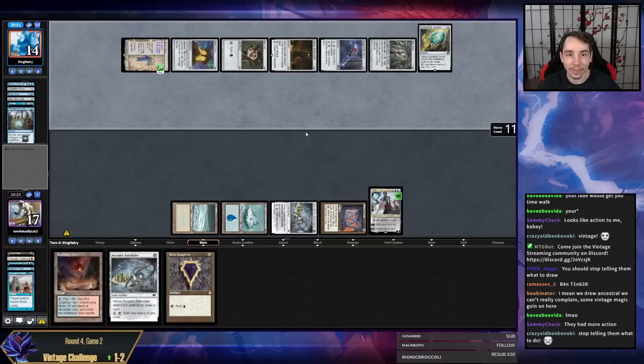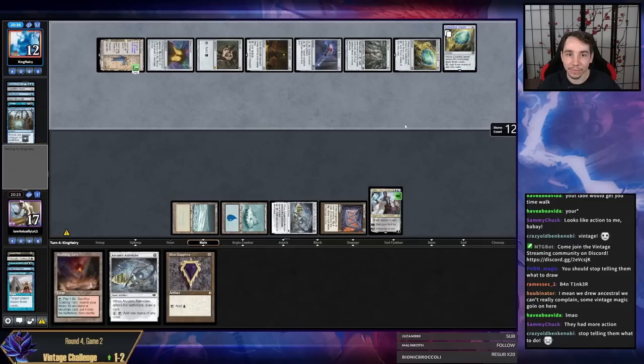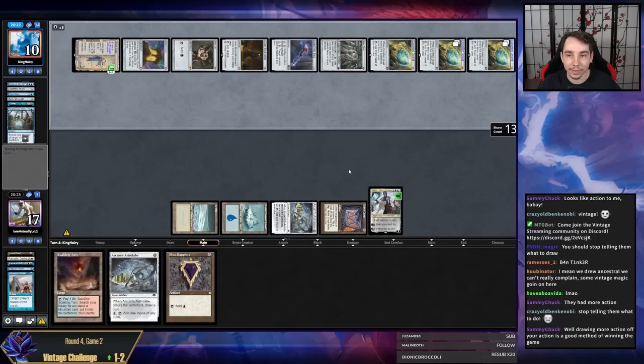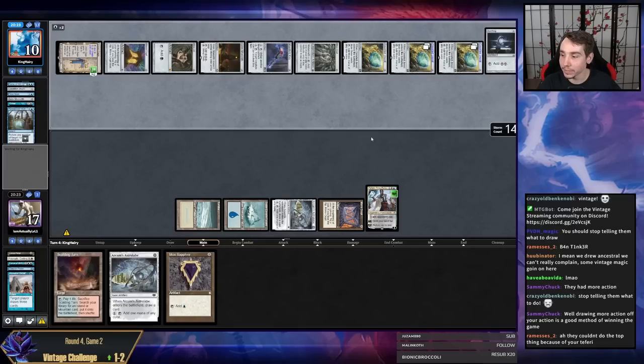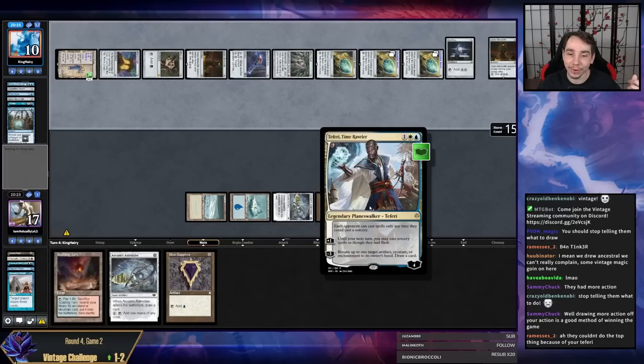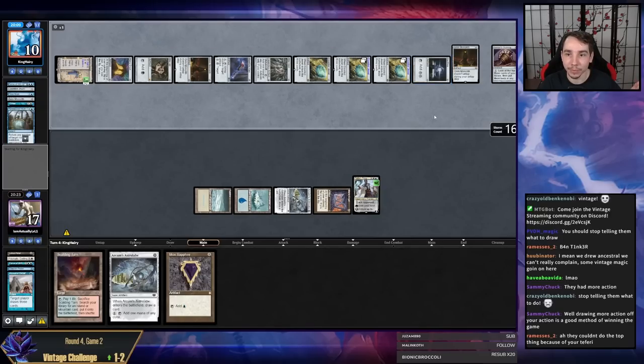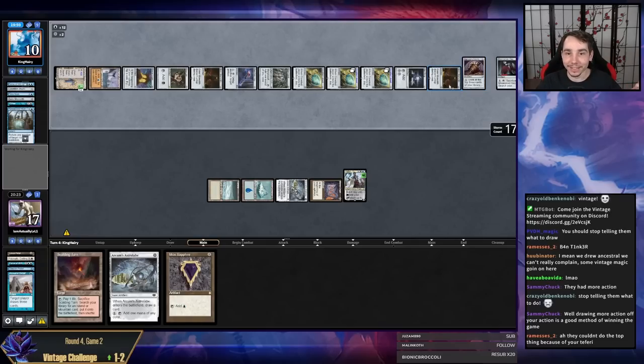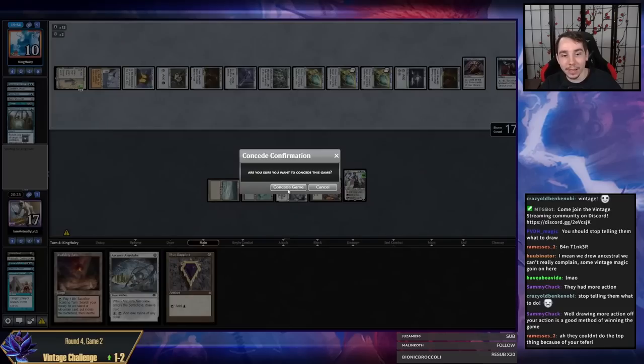We could still win — they could have no more Mox and technically their Forces don't do anything. They have another Metamorph. The good thing is if they fizzle we have a shot. They hit a mana source. They couldn't do the top PO because of Teferi — we got them! Wait, they're out of blue mana. They found... they had saved their land drop the whole time. I'm willing to concede here — my opponent has killed me. That was unfortunate.